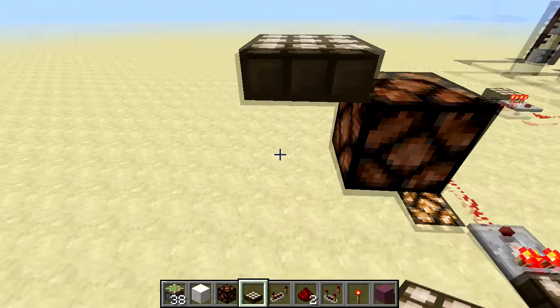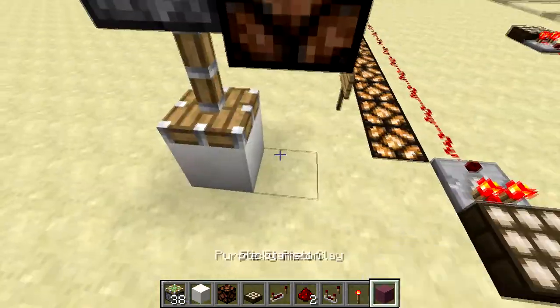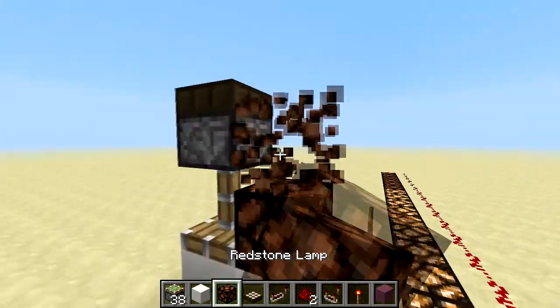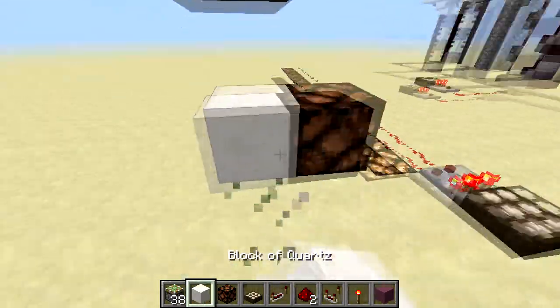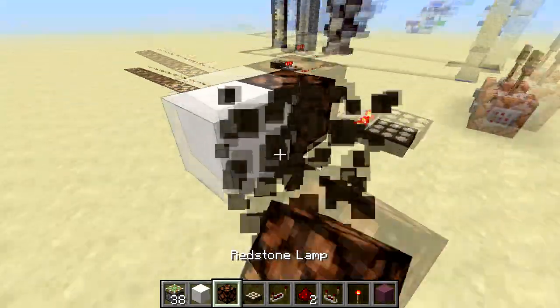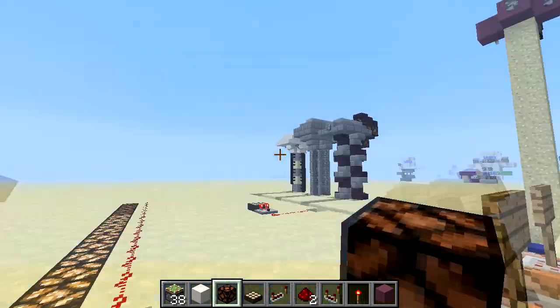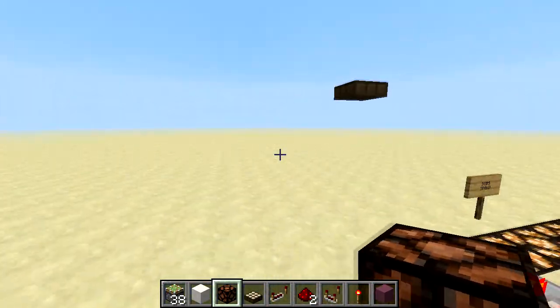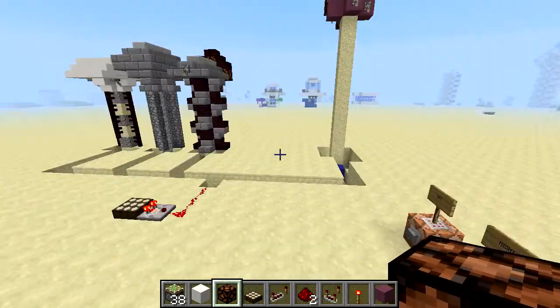What happens is, as soon as it turns off, the redstone block retracts and gets placed there, lighting up all the lamps. That's great and all, but that only happens when it's like pitch black in the middle of the night where pretty much there are mobs spawning everywhere on the ground, which isn't something you want.